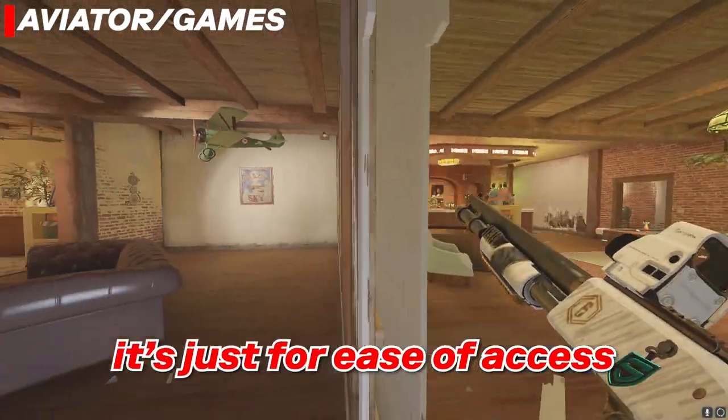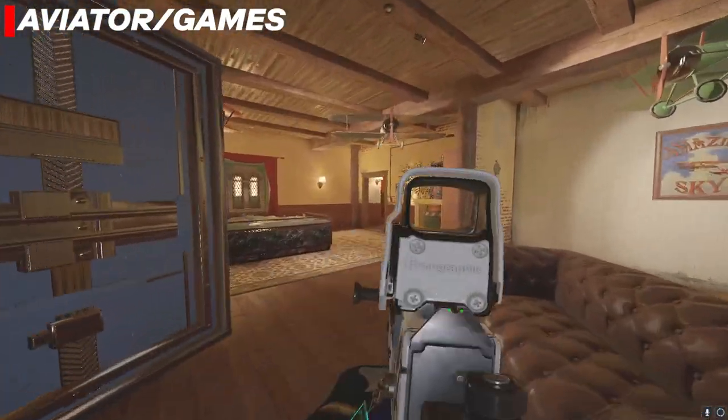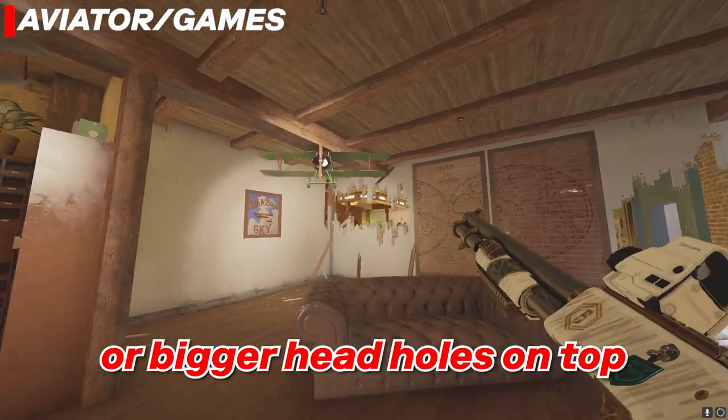Many people do it differently, but I like to make this a running rotate. That's just for ease of access for you, and in case they plant the bomb or something, you don't have to crouch and they hear you. You can just sprint through here and get kills easily.